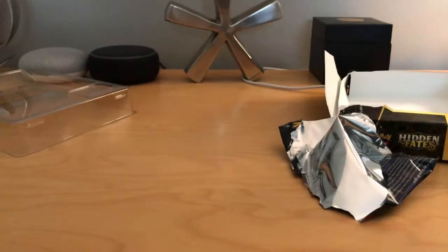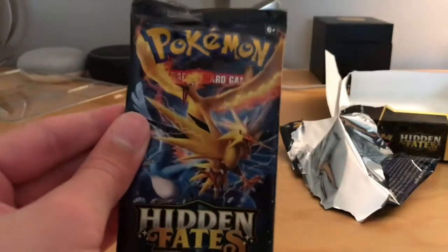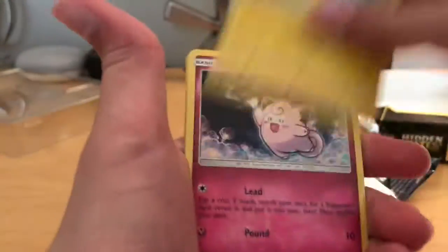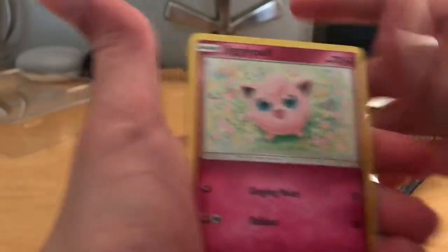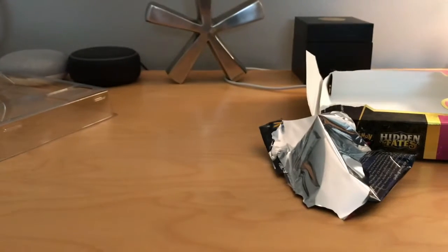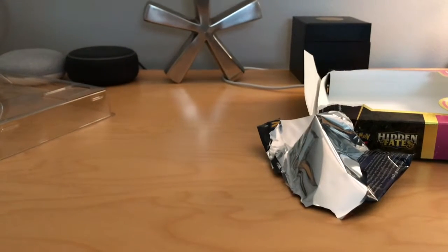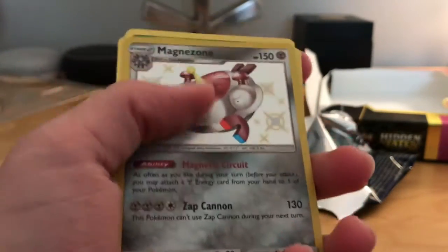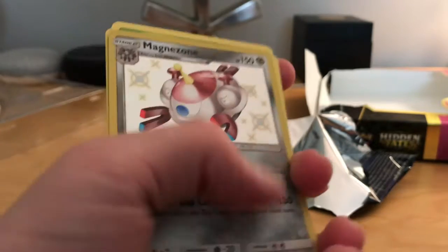Let's hope we get something good in the final pack. Fire Energy, Metapod, Magmar, Cerulean City Gym, Eevee, Pikachu, Clefairy, Jigglypuff, Caterpie. Oh! A Shiny Magnezone! And an Erica's Hospitality. We at least got a shiny Pokemon and it's a Magnezone. Oh, that feels so good.